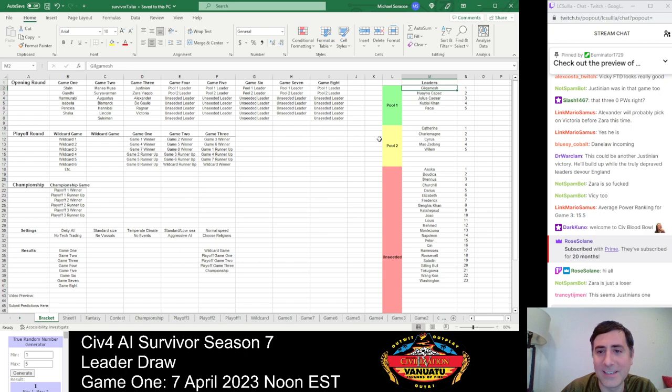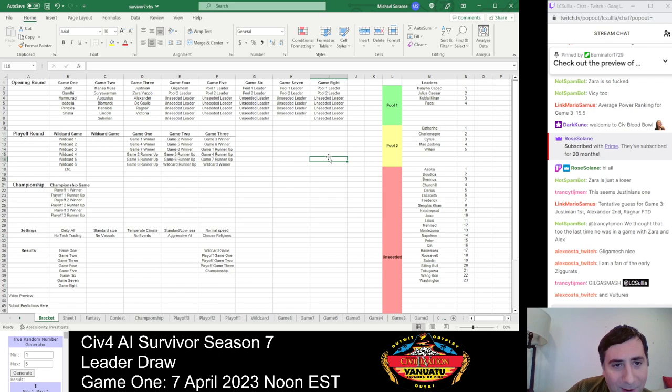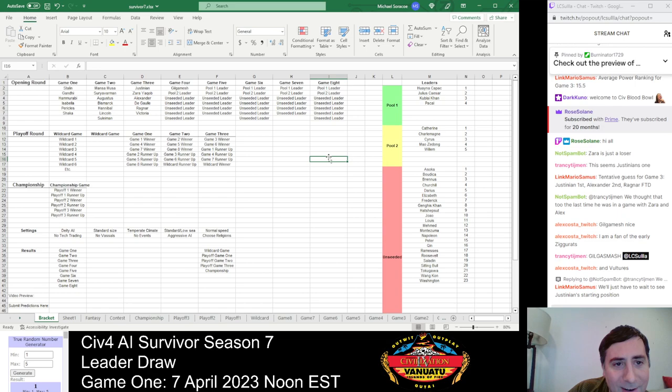For Game 4, Pool 1 draws number 1 — Gilgamesh. He had a couple of really good seasons, made it to the championship game two years in a row and came close to winning. Last year he didn't have as good a season, but the alternate histories showed he was actually the strongest leader on his opening round map — he just got sent to the wildcard game because the actual game didn't go as well. Alternate histories said: hey, this guy's actually really good.